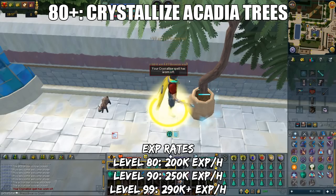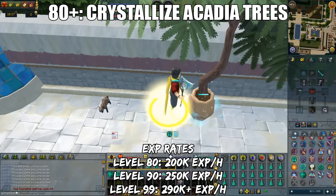Here are the XP rates. Starting off at level 80, you'll get 200k XP per hour; then at level 90, 250k XP per hour; and finally at level 99, at least 290k base XP per hour.